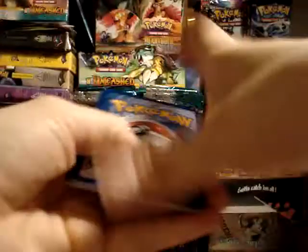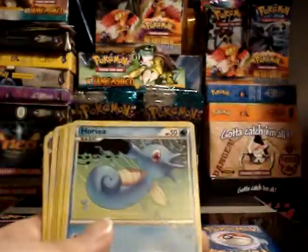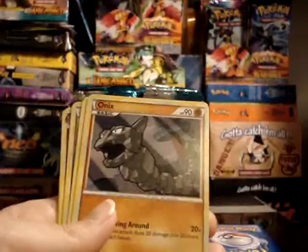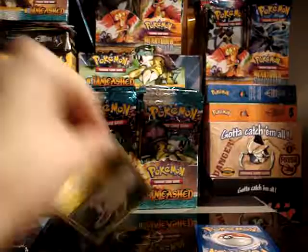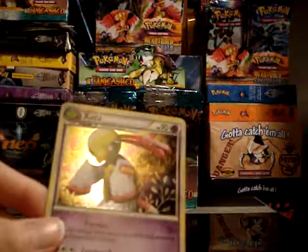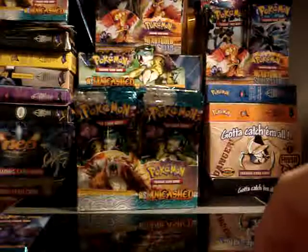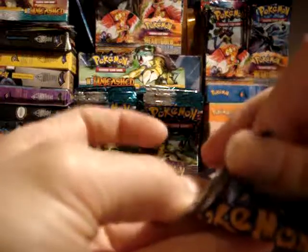Third Crobat pack. You've got Poliwag, Horsea, Stantler, Onix, Zubat, Interviewer's Questions, Golbat, and Dual Ball. Your reverse is a Plusle. And your rare — another hollow! Zotu. If I could get these kinds of guaranteed pulls, I'd be tempted to buy packs at Walmart rather than a booster box. But I'd rather save money and buy in a box — for ten packs though, this is really good.